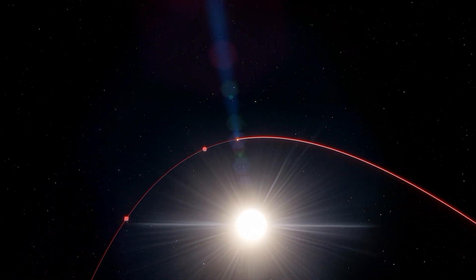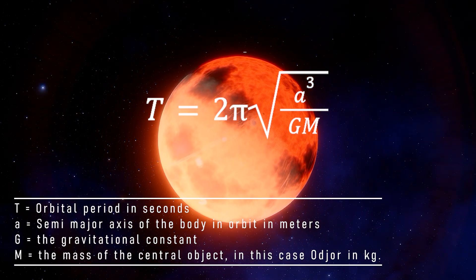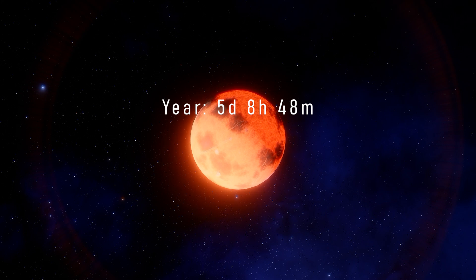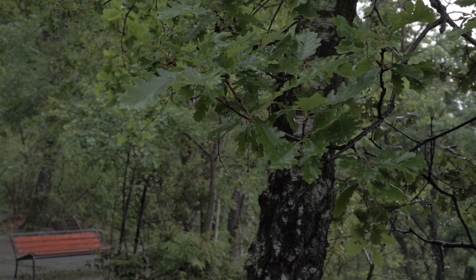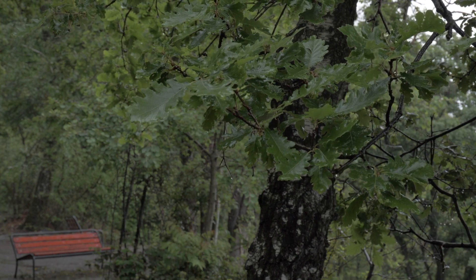We can calculate the exact orbital period of our lava planet using Kepler's third law. This means that Akundur orbits every 5 days, 8 hours and 48 minutes. And since its rotation resonates, we can calculate its day to be two-thirds of its year length — at 3 days, 13 hours and 52 minutes. This does put Akundur in a position where its days are almost as long as its years.